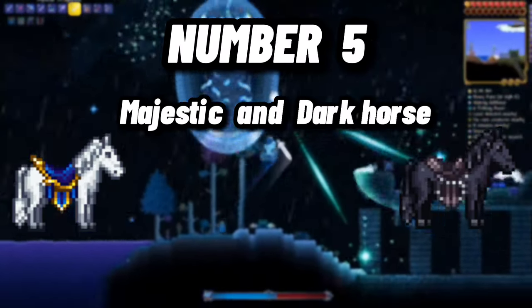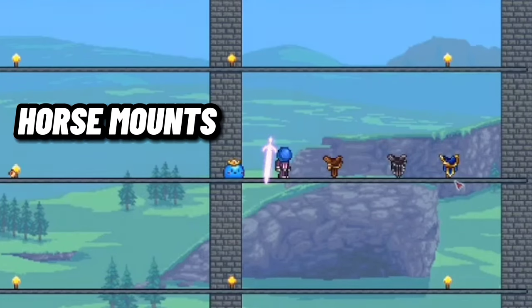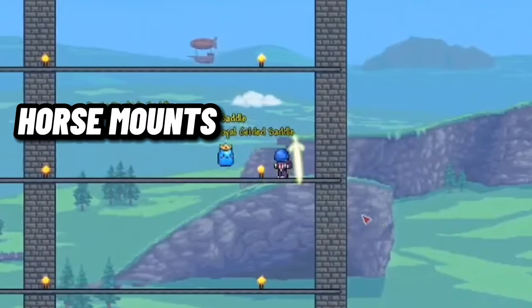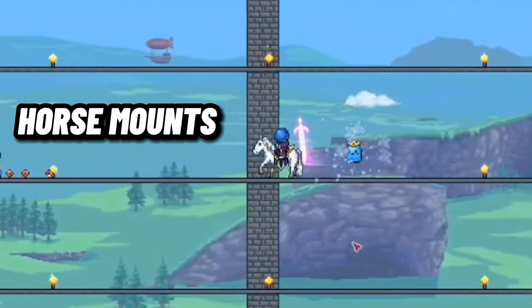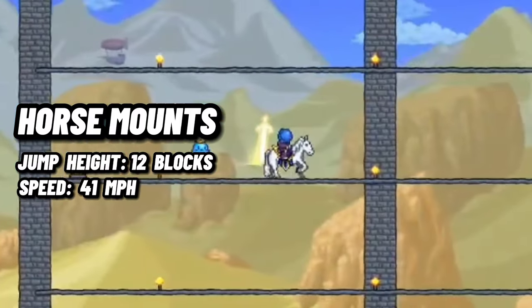Number 5: The Majestic and Dark Horse Mounts. For fifth place, we have both the Majestic and Dark Horse mounts. These two mounts are the best mounts available before hard mode, and can be purchased from the Zoologist for 25 gold. Both of these mounts have the same stats, being able to jump up to 12 blocks and go up to 41 miles per hour.